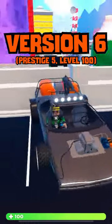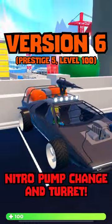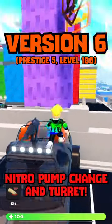Finally, the Prestige 5 level 100 Edgerunner changes the color of the nitro pumps and adds Atari on the hood.